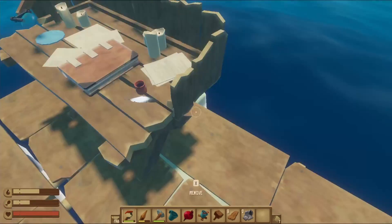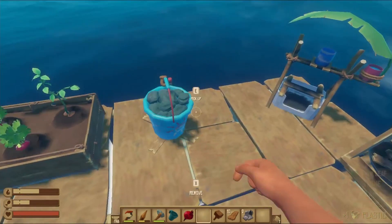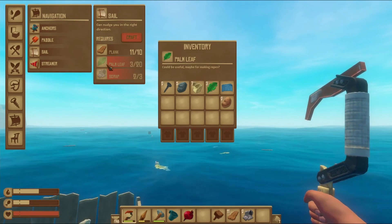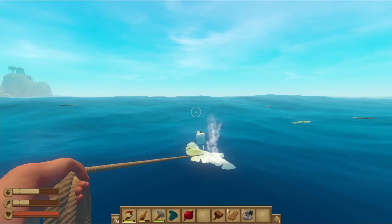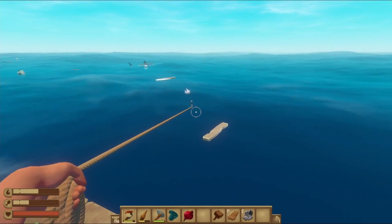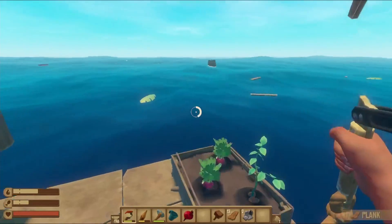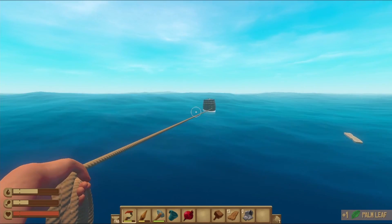We're gonna place the anchor there. We need a sail — 20 palm leaves for a sail, I could get it. Oh, that's just a rock up there, I thought it was like a house. Let's do the straw. Here we go. Dude, what is this? Are we going too far? There we go, I think there's a crate on those areas.